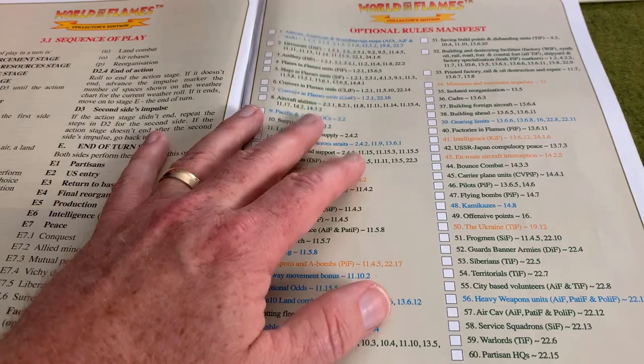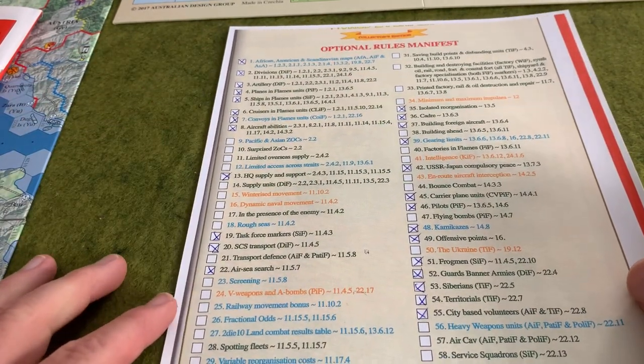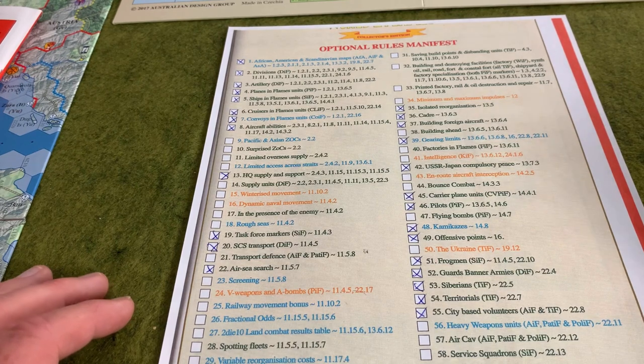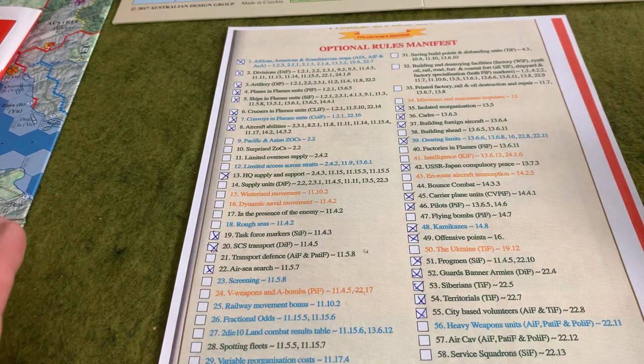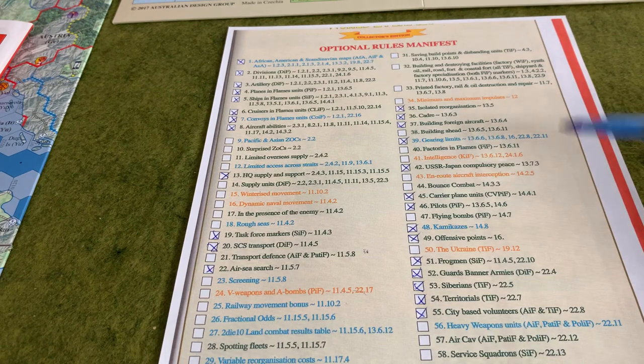I recommend photocopying this particular page, which will then allow you, as I've done here, to go ahead and actually mark in which particular optional rules you're using. Selecting optional rules is going to be one of those things that takes you a while to do, particularly if the people you're playing with are folks that you have not played before, because with 60 different optional rules to choose from, there are all kinds of permutations. It could be fair to say that every local WHIF group of players sort of has their own gaming experience based on the various combinations of optional rules they've played. I recommend giving them all a try at least once.